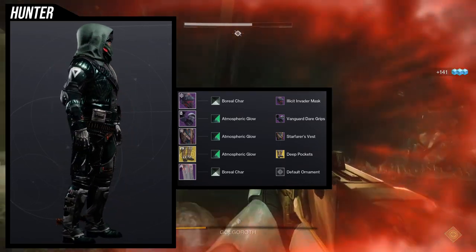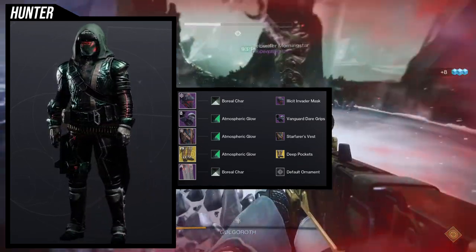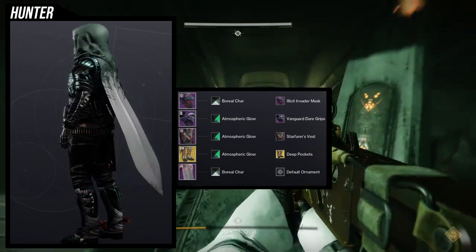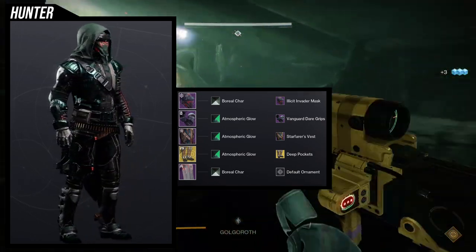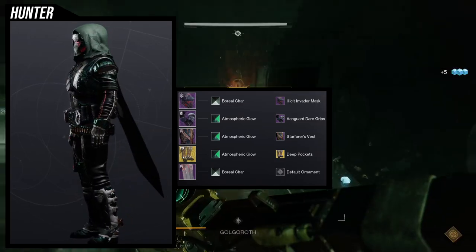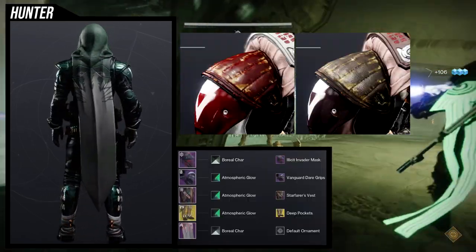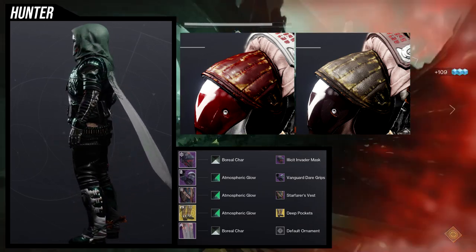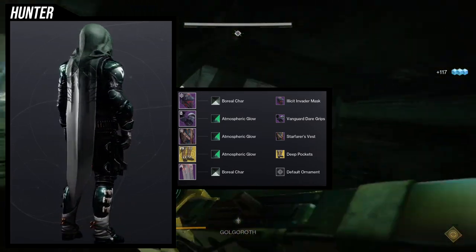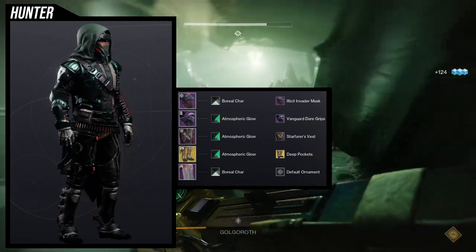The reason I'm using Atmospheric Glow is not just because I like the shader — the Vanguard Dare Grips actually have a really negative point in that they have this distressed look on the shoulder pieces. There are shaders that can take that discoloration away, which is why I'm using Atmospheric Glow. It actually removes that discoloration, and it's one of my biggest pet peeves with these arms because they look really cool otherwise. The chest piece is also very finicky with colors, so Atmospheric Glow just melts all the pieces together.